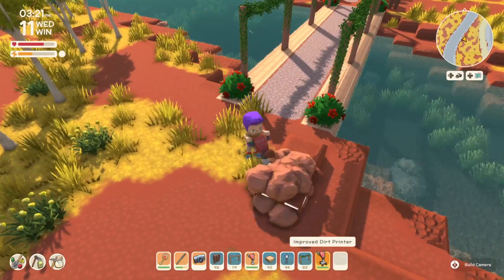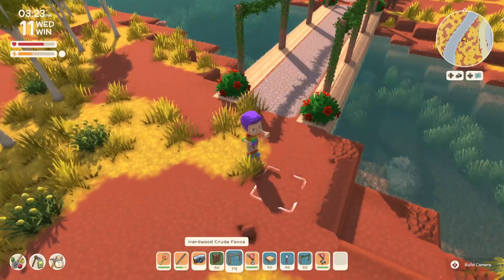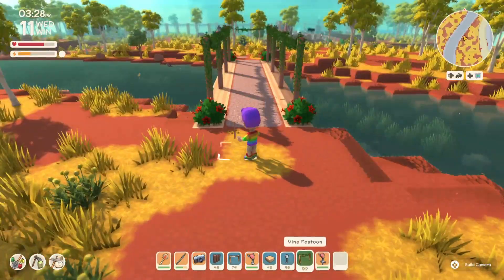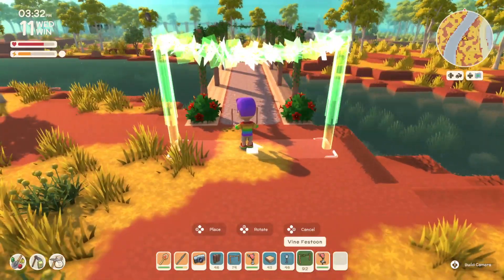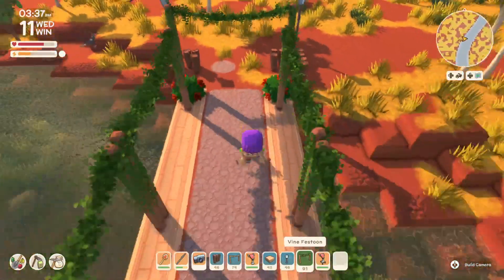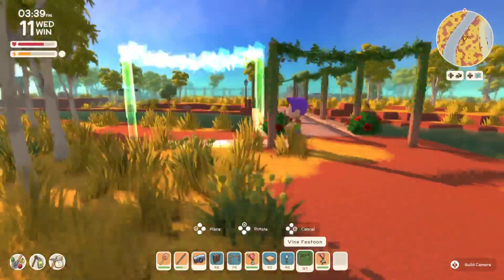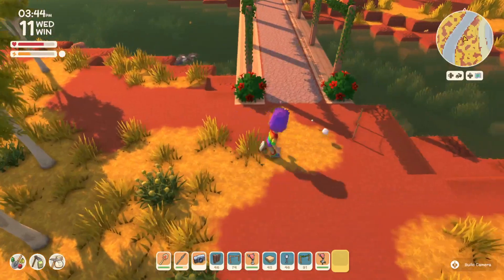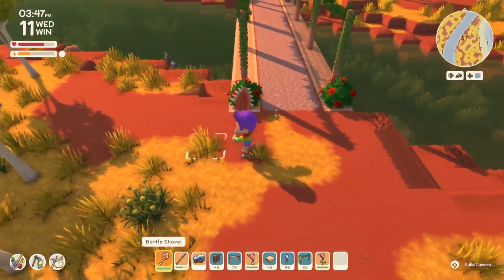I struggled a little bit deciding on what I really wanted to do — did I want the grass or not? I wanted symmetry on both sides of this land bridge, and it was frustrating. It took me well into the night in-game to figure out exactly how I wanted everything to look and the placement of it all.